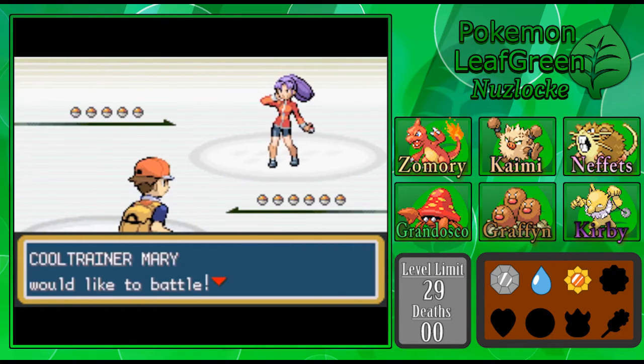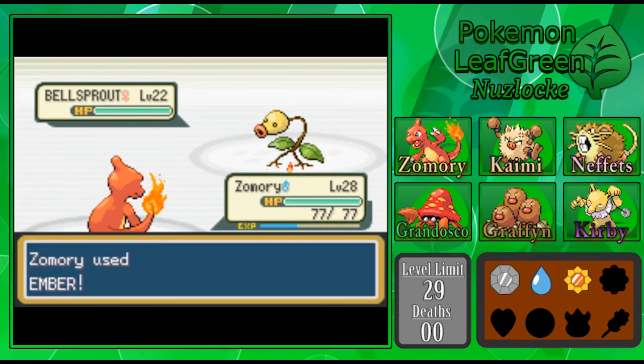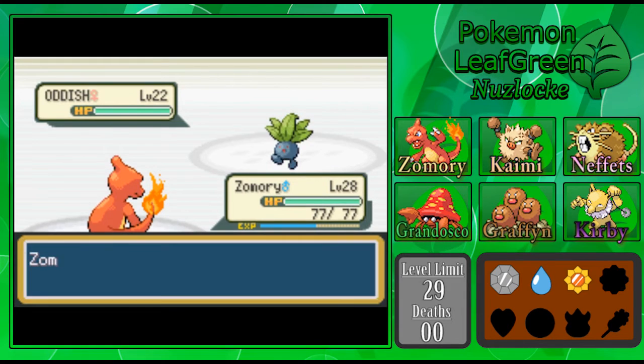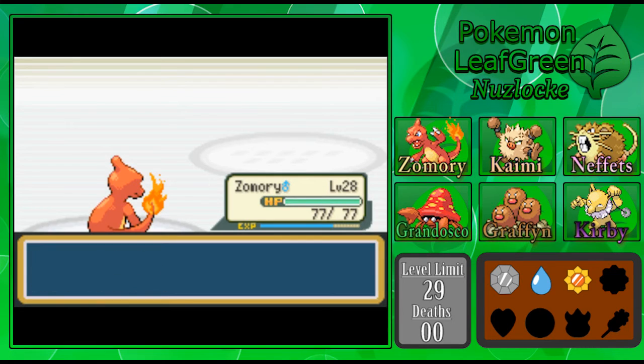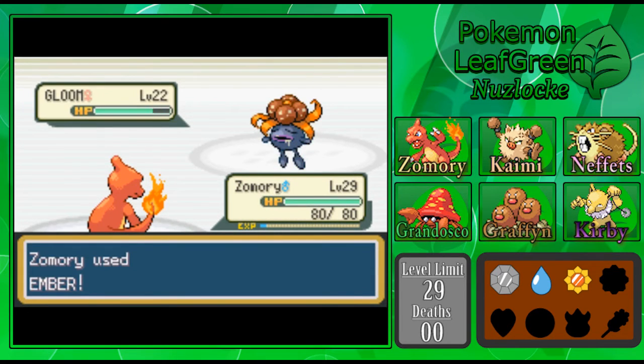One thing I might do really quick before taking on Erika is head out to the west of Saffron and see if I can get an encounter out there. Not that it'll be a game-changer for this gym, but I'd like to get it out of the way before I forget. I'll also get the TM for Fly, which will be nice — especially once Zamori evolves again. It looks like I should be able to get Zamori up to level 29 off this trainer alone, let alone the other one we still haven't fought.